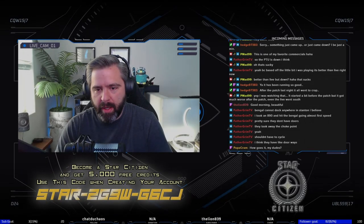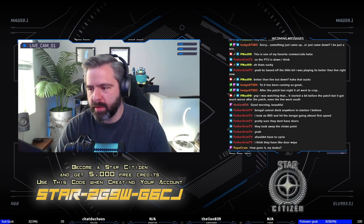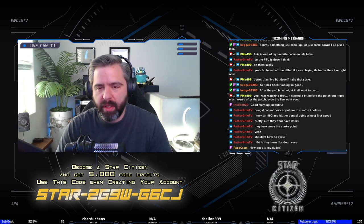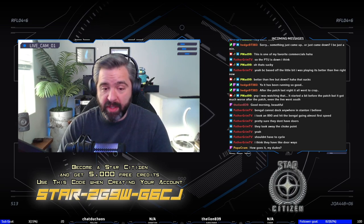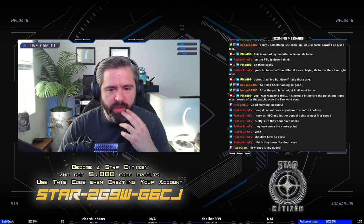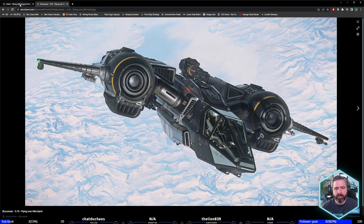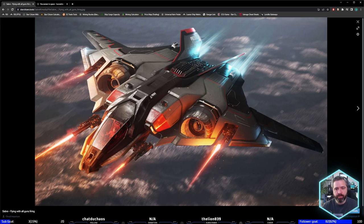Our goal is to fly the Saber Raven. If you haven't heard of it, it's part of the Saber series — you've probably seen the Saber and the Saber Comet. The Saber Comet is essentially the same ship but with a different paint pattern. Comparing it to other ships like the Arrow, the Gladius, or the Blade, you're not going to stand a chance in a Saber.